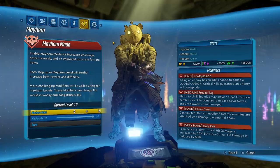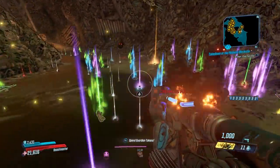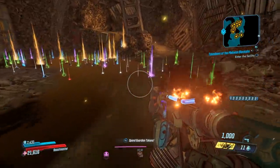This works really well on Mayhem 10 because these janky scrap traps are extremely easy to kill. I'm using a flat crit build with a Flipper that I got from DLC 3 and I pretty much just mow everything down. The Lootsplosion modifier says killing an enemy has a 10% chance to cause a loot explosion, and critical hits guarantee an enemy will loot explode. So with my build doing mostly critical hits, most of the scrap traps are dropping loot like crazy.